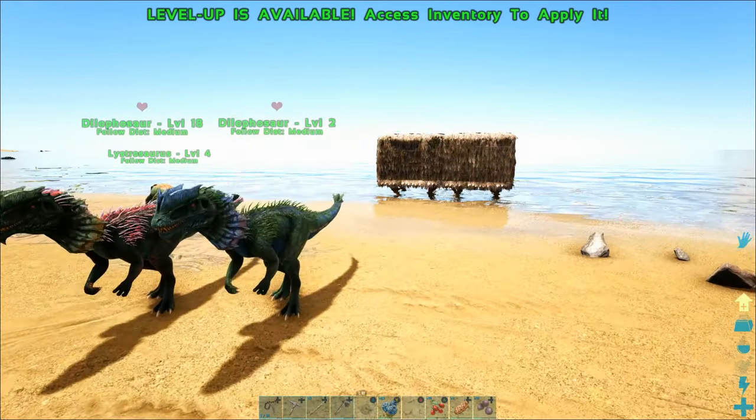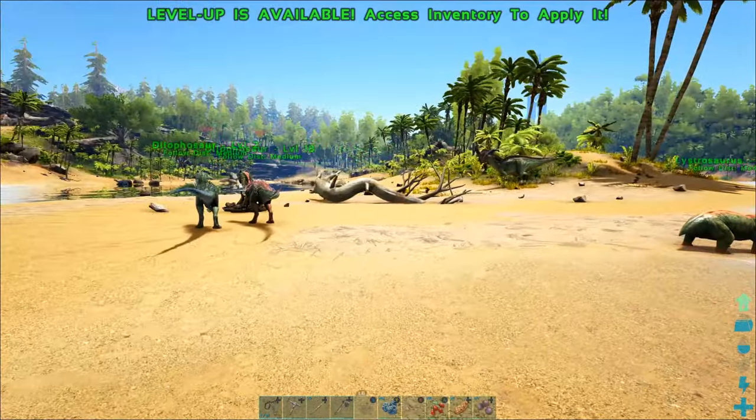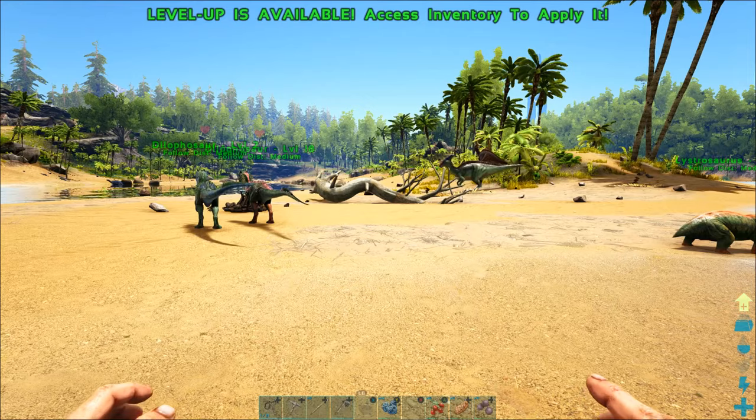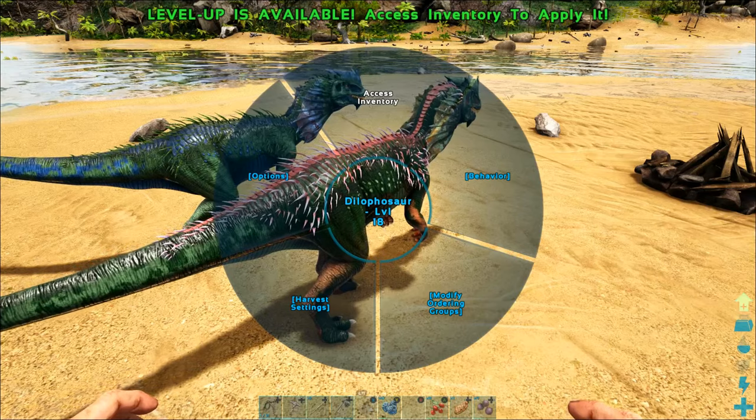Now I'm going to hit 'modify ordering groups' and then add the class to group one. The class means all Dilophosaurs that I own are now in group one. As you can see, I've got group one selected and it is only showing both of my Dilophosaurs because they're the only ones in group one. My Lystrosaur is not going to do anything I tell it now because I've got group one selected. Remember this — you need to clear your ordering group if you want to tell the Lystrosaur what to do again.